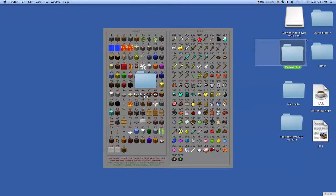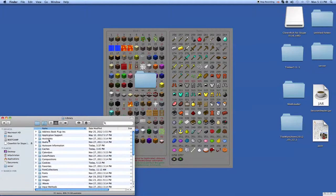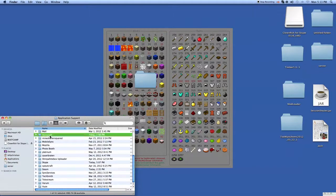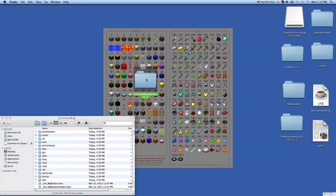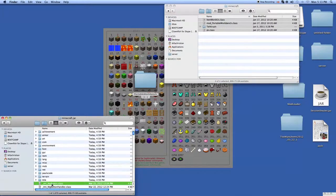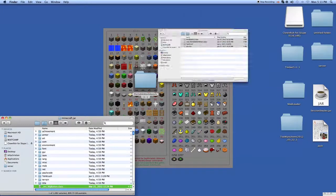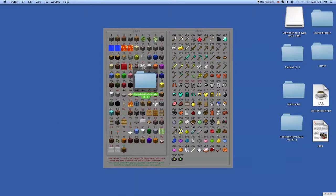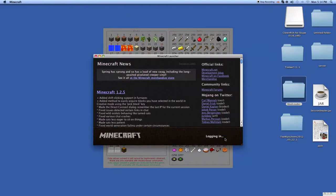I still have the Timber mod installed — I did this video right after the Timber mod. Let's go to Library, Application Support, Minecraft, bin. Go back to our Minecraft jar, open portable workbench, go in here, take these files, copy and then paste them in and replace. As well as mod loader, but I've already installed mod loader a while ago, which means last video.